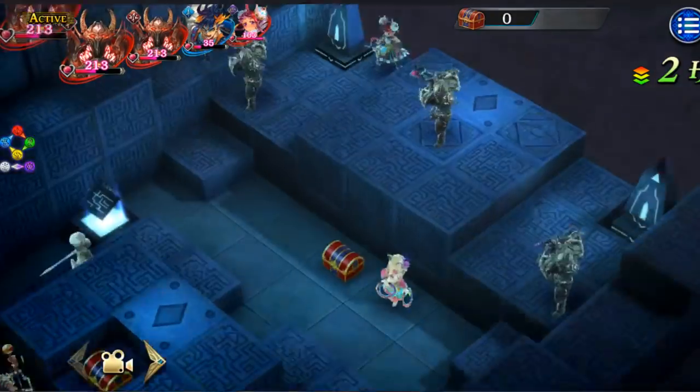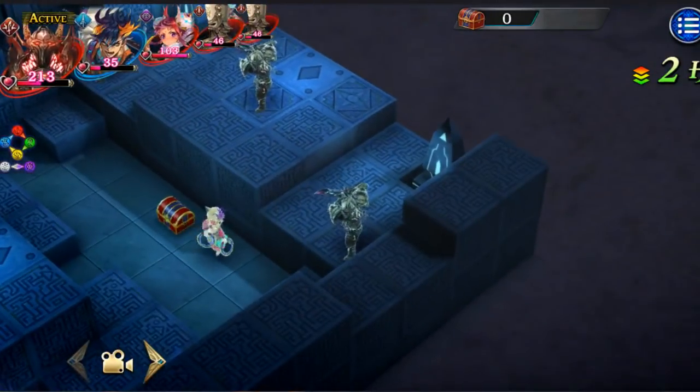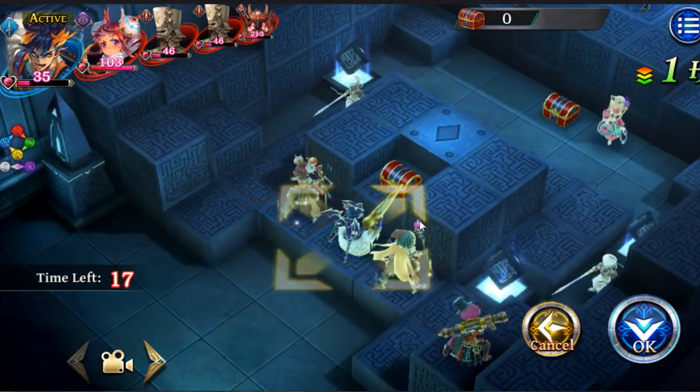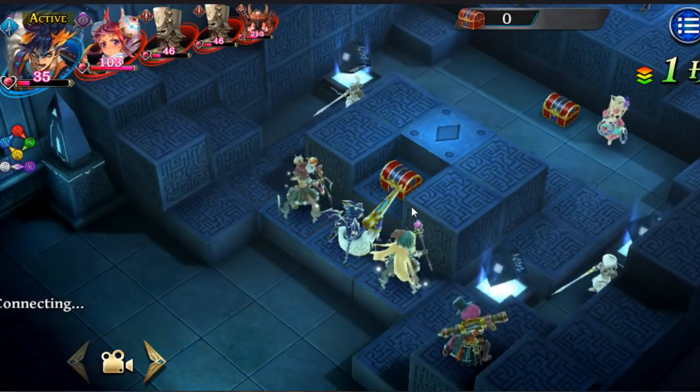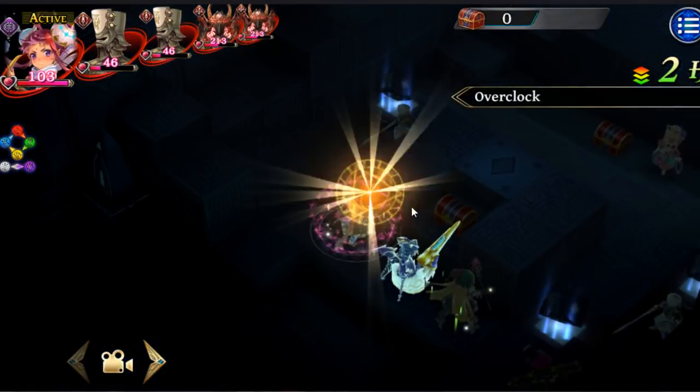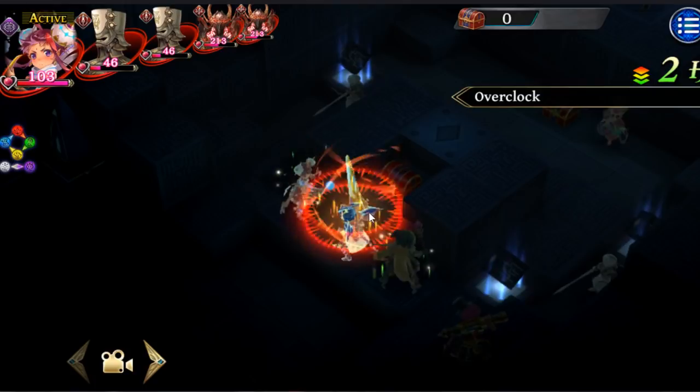Half dance basically does nothing, you don't really care — she can die as one of the last units. First turn, you just move into position; there's nothing you can reach, and you get overclocked.